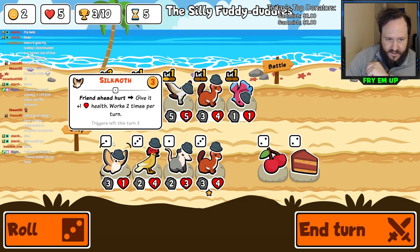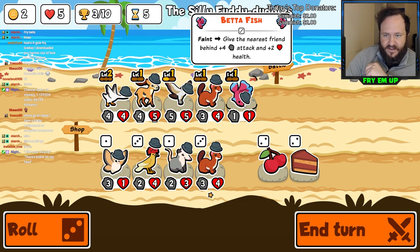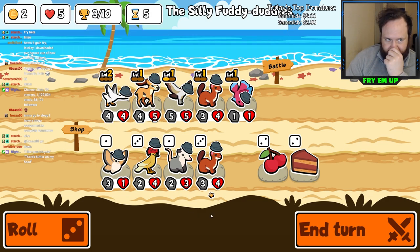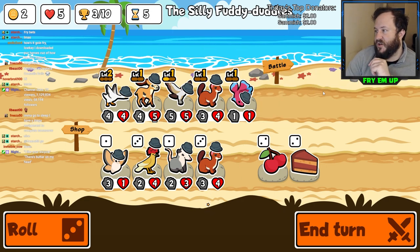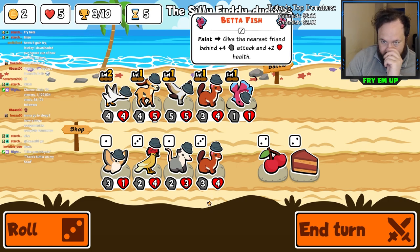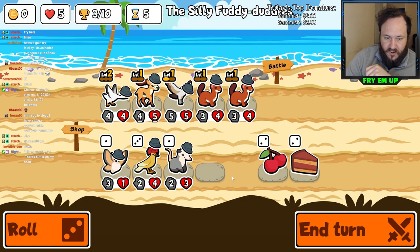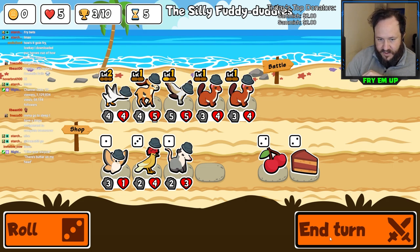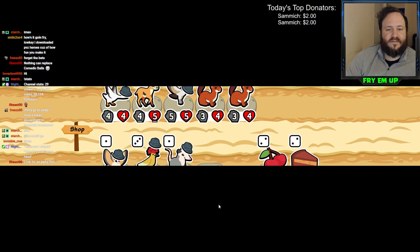I'm just going to sell the Betta Fish. If you think about Stoat, it's kind of like a pig - you can sell it for two gold, which is what we're doing here. Selling Betta Fish and we're going to grab an extra Stoat - this is actually going to give us two gold next turn, which is amazing. And yeah, the Gazelle - looks like we are on our way to building a really solid Gazelle lineup.